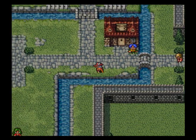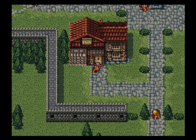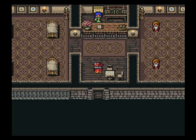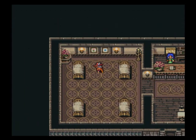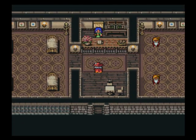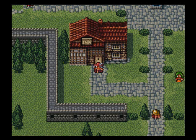The final place I've got to cover is the inn. This is where you can save your game. You go in, talk to the lady, and click yes. You can also go sleep in the bed and it'll ask you if you want to save. If you want to know a little bit more about the game, you can talk to these little dwarf guys over here — they'll tell you some good stuff, but nothing I haven't already told you.